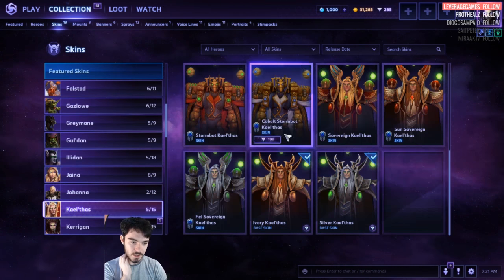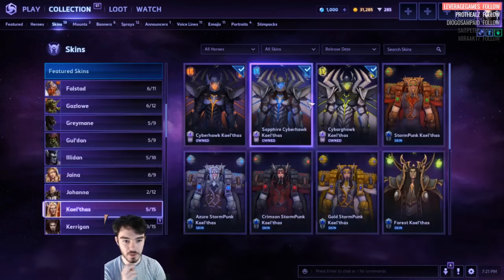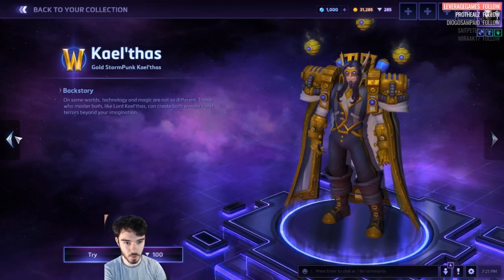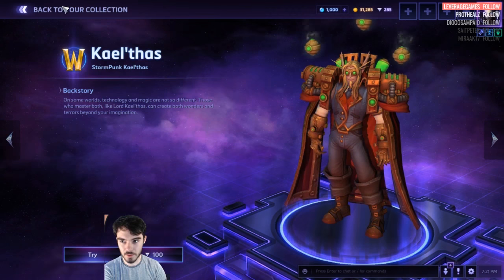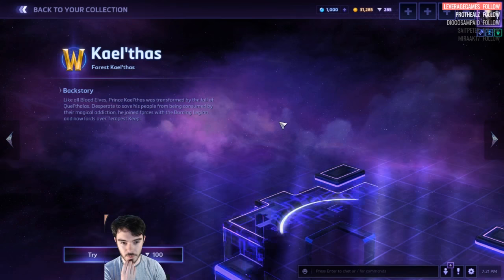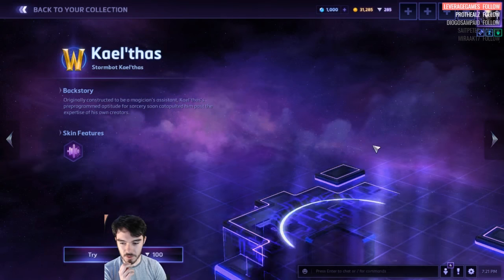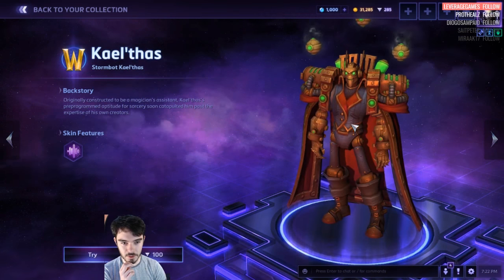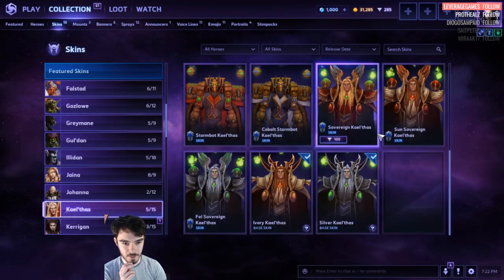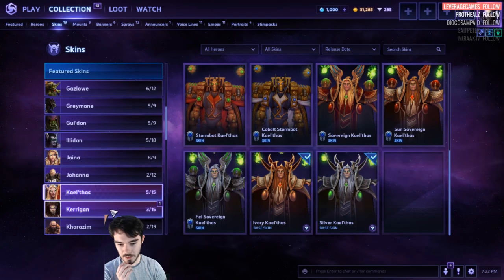Kael'thas — we have new stuff here. We've got the Cyberhawk, which is going to be 400. Wow, that's such a good deal. The Stormpunk ones — I think the gold one is new. Forest Kael'thas — that's new as well. The Master skins are pretty cool. Now we've got these new skins at 100 each with altered voiceover — it's kind of like Steampunk on steroids, he's actually a robot.